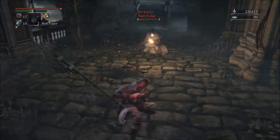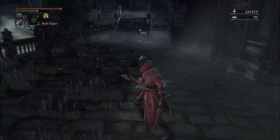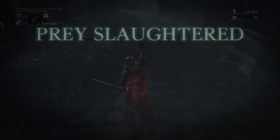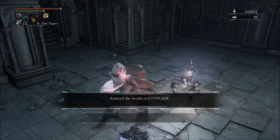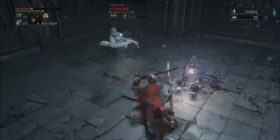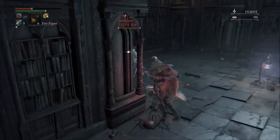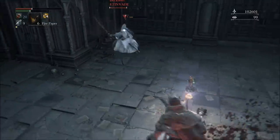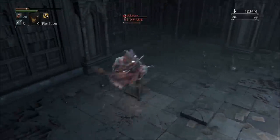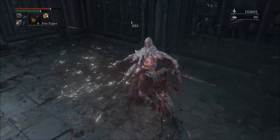Getting started: the Rifle Spear requires 10 Strength, 11 Skill, and 9 Blood Tinge. It has B-Scaling in Strength, B-Scaling in Skill, B-Scaling in Blood Tinge, and a C in Arcane — which of course is not useful at all until you make this weapon scale with an Elemental Type. For this video, I am using two 18% Blood Gems and a 19%, and my attack rating is roughly 420, I believe 425. The physical base damage of the weapon is 170, and the blood base damage is also 170. That pretty much sums up all the basics for this weapon.